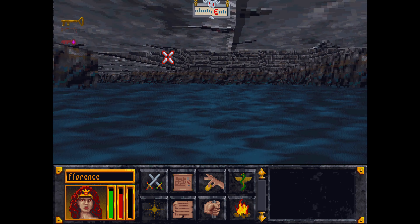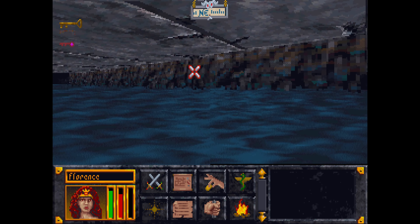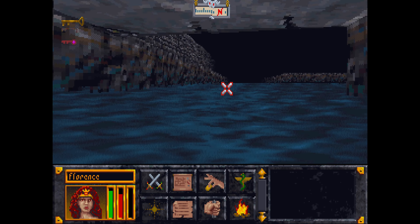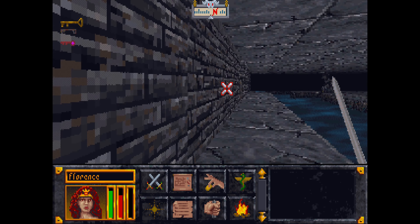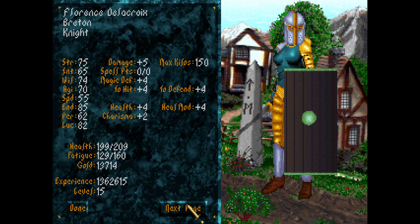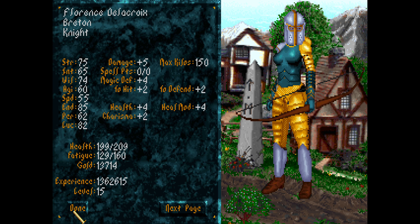I'll drink a potion of cure disease after fighting a few more zombies, just so I don't waste any. That looks like an opportunity to try out my ebony shortbow.